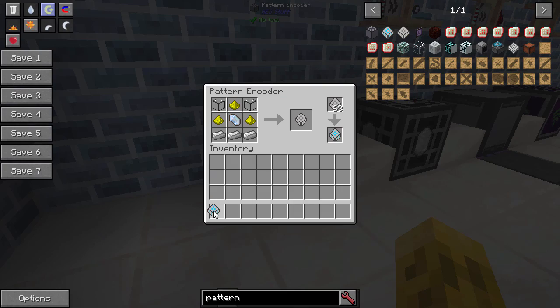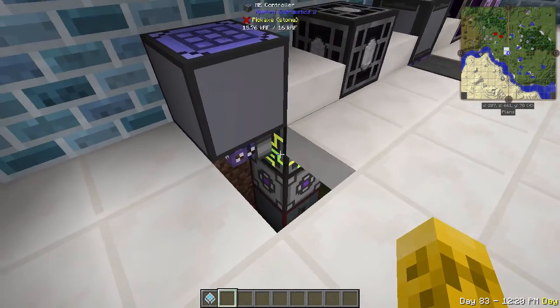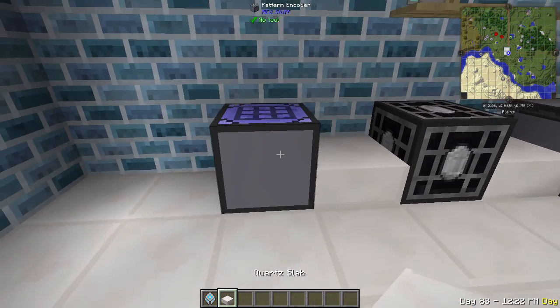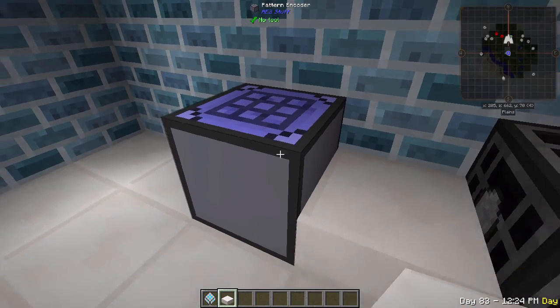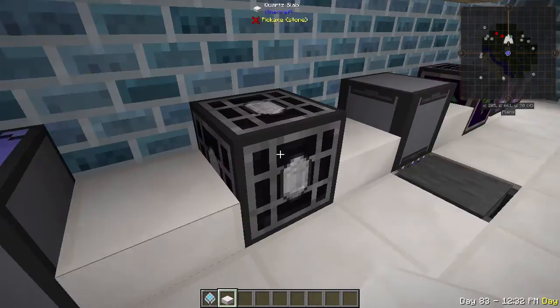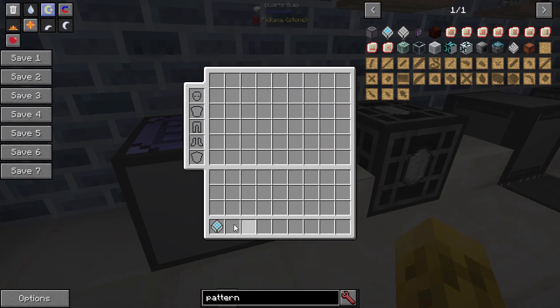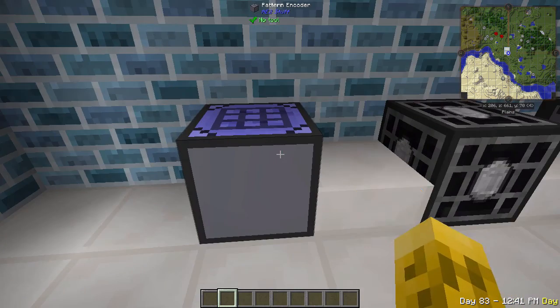Now I can take that out and I have a pattern. Pretty cool. It has to be connected to the network — I do have it connected — and it continuously draws one AE unit a tick, so you don't want to leave this thing on all the time. Get your patterns and disconnect it or something. But that's what that block does — its main purpose is just to allow you to shift-click NEI or JEI into the pattern.